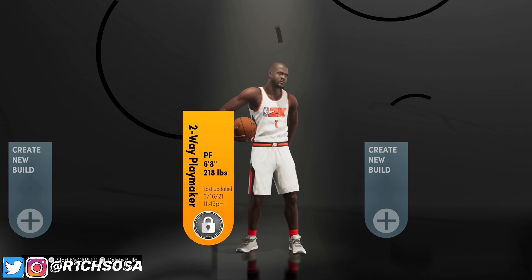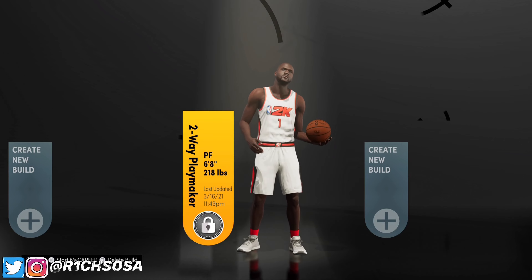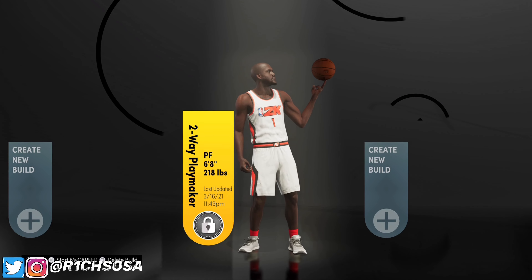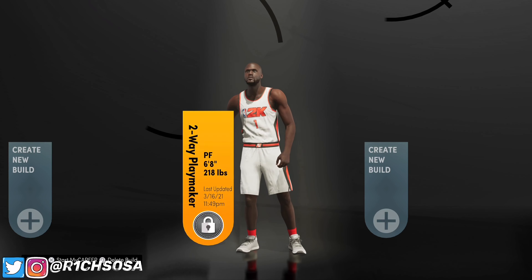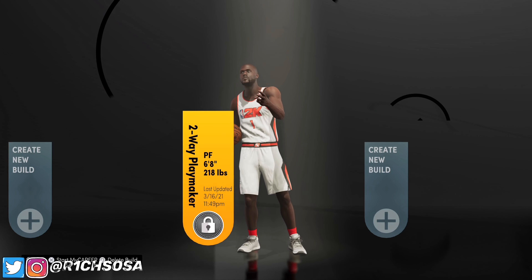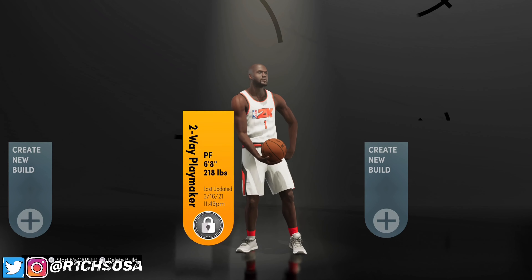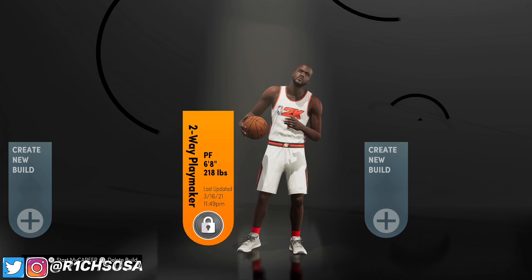What's good y'all, Rich Salsa coming back at y'all with another banger. As y'all can see by the title and the screen, the build I'm bringing y'all today is the two-way playmaker. We are going to be making this build out of the power forward position, getting the best possible badge setup, the best attribute lineup — it is completely going to shatter every other build version of this.